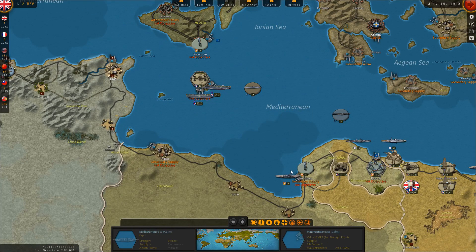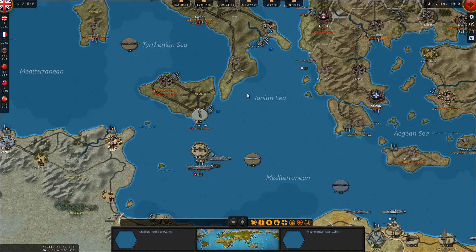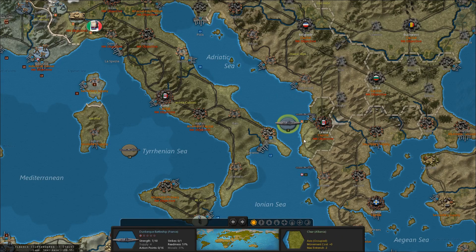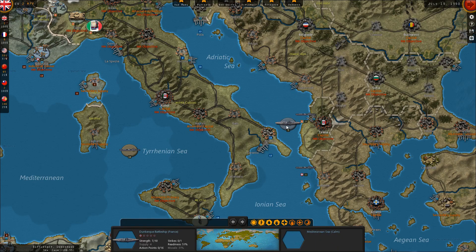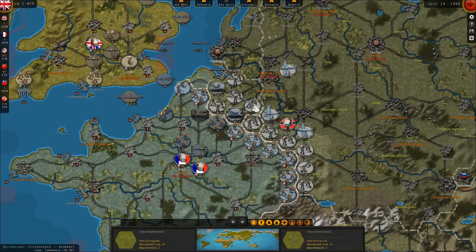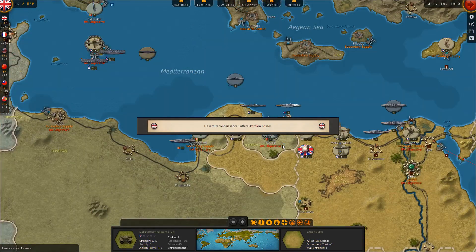Most of these French units are going to go away. The Italian battleships are down here — I wasn't even paying attention. I don't want to attack them in port. That's the French Dunkirk battleship. We'll see if we can do more damage to the Italian Navy next turn, but let's go ahead and jump into the AI turn and see what August brings.